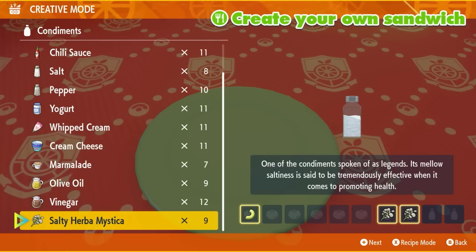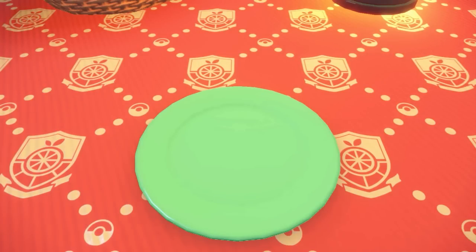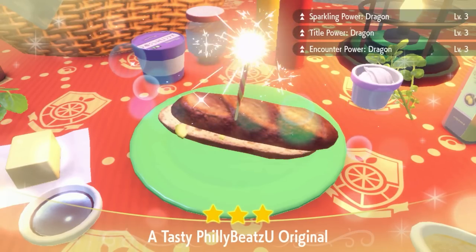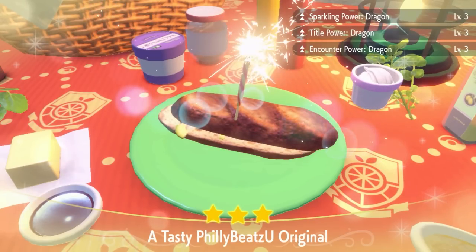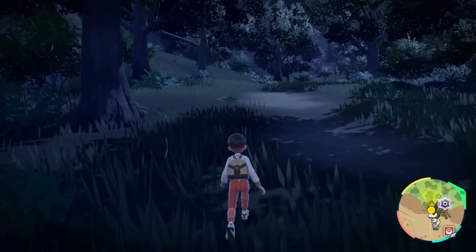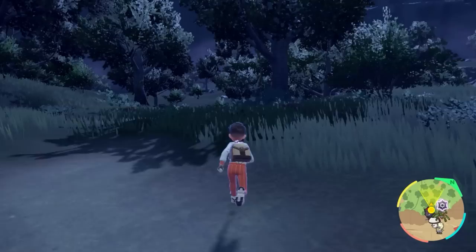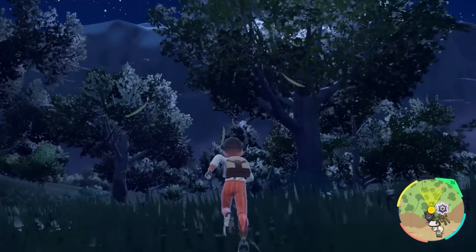There are other recipes, but that combination gives you boosted shiny chances of seeing Dragon type Pokemon, and since Applin is a Dragon Pokemon, you should be set. Go ahead and enter the Tag Tree Thicket. Once you're in, follow the road all the way down — you should be seeing Applins in the trees as you pass by.